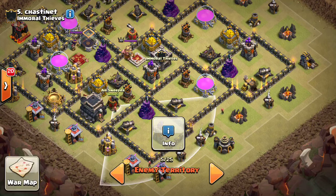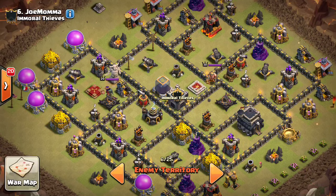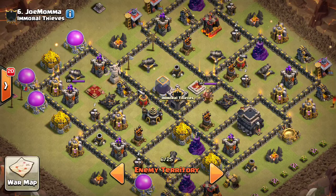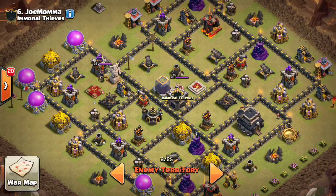The air sweepers could be better positioned, but it's still a solid base that's going to be difficult to beat. One key thing: if you have an outer compartment that can be wall breakered into where the queen can access three air defenses, you're going to want to redo your base. Under rage, the queen and her healers can take out pretty much any compartment no matter how much point defense is there. Any compartment accessible to three air defenses is typically not going to go well for you against dragons.